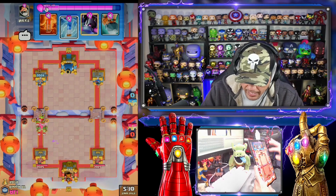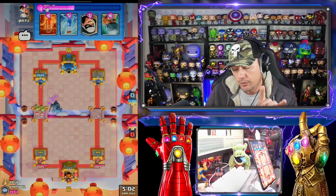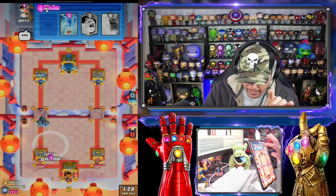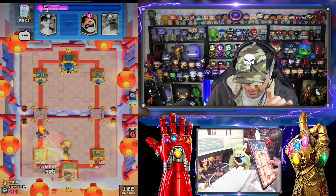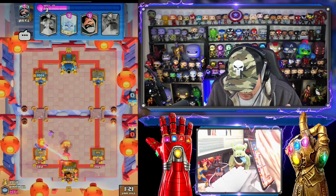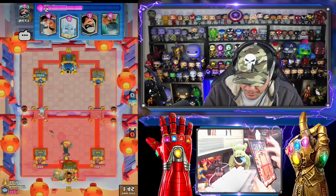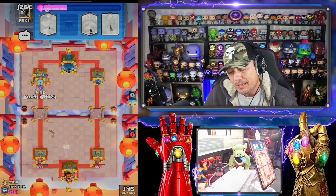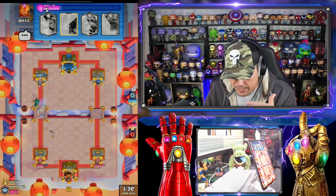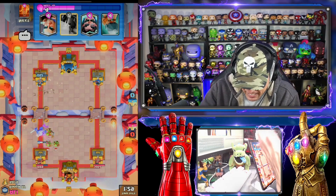We're going to go ahead and go in with big mama Pekka. He's probably going to go in front of tower right at the bridge here. So we're going to go ahead and do this. So I'm going to go ahead and zap this right now. The ghost was supposed to be in the back, but because I feel like I'm playing — I am playing backwards. What I'm talking about, feeling like I'm playing backwards — I am playing backwards.